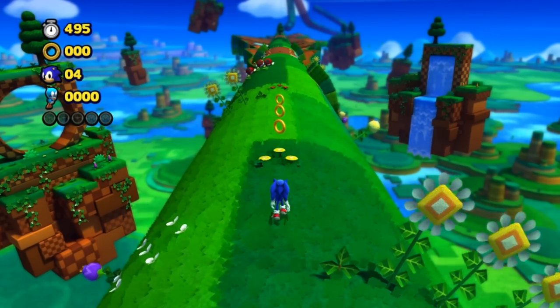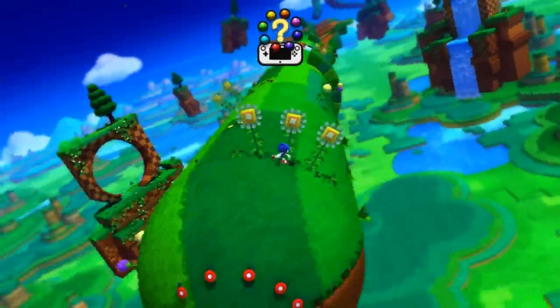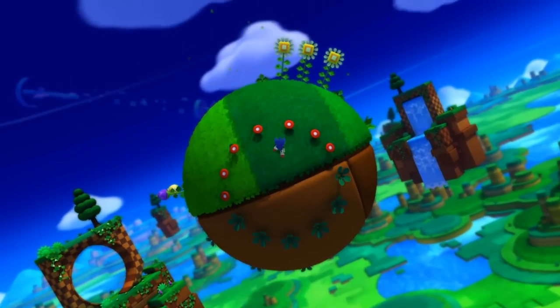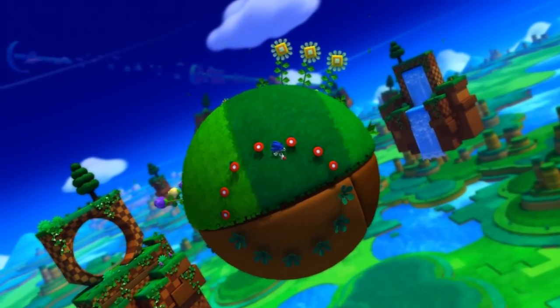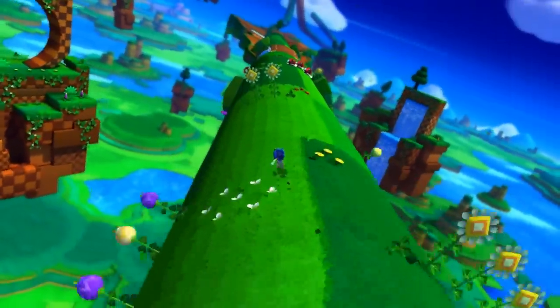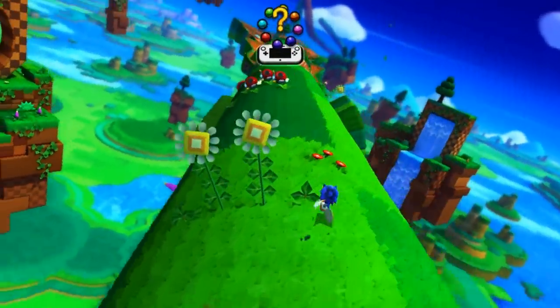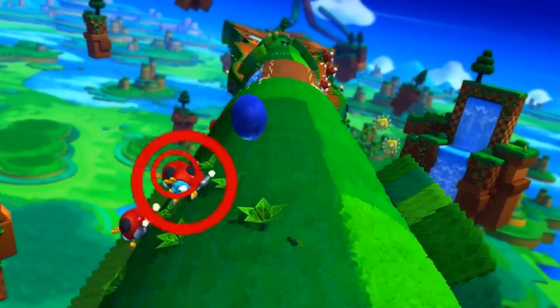Aber auch, weil das hier Sonic Xtreme ist, das angekündigte Spiel für Sega Saturn Mitte der 90er Jahre. Das spielt sich genauso, und als kleines Easter Egg: diese Blumen, rot mit weißem Punkt, taucht nur in Sonic Xtreme auf. Davon gab's ja Demos. Und jetzt wieder in Sonic Lost World – das ist mehr als ein Wink mit dem Zaunpfahl.